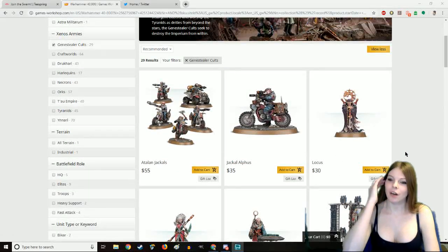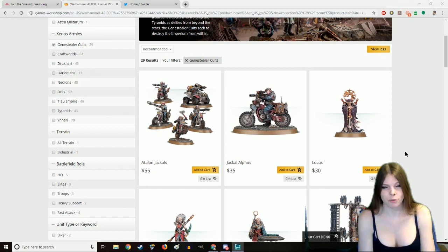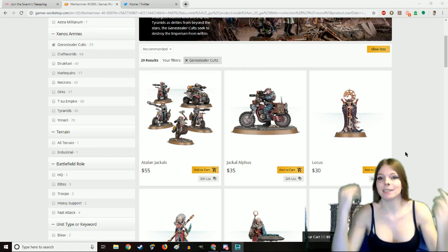Gene Stealer Cults are a nightmare for a world to deal with. When a lonely Gene Stealer is floating through the void of space and lands upon a planet — either by sneaking aboard a ship or literally being shot out of a spore pod — it lands on a planet and starts setting up its cult. The Gene Stealer becomes the patriarch of this cult, with everything worshiping him or her. Gene Stealers can switch gender as needed since they adapt to the environment instantaneously.